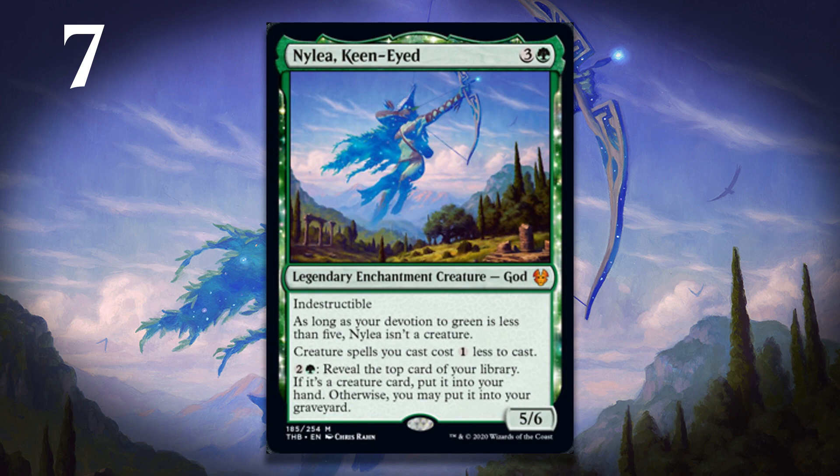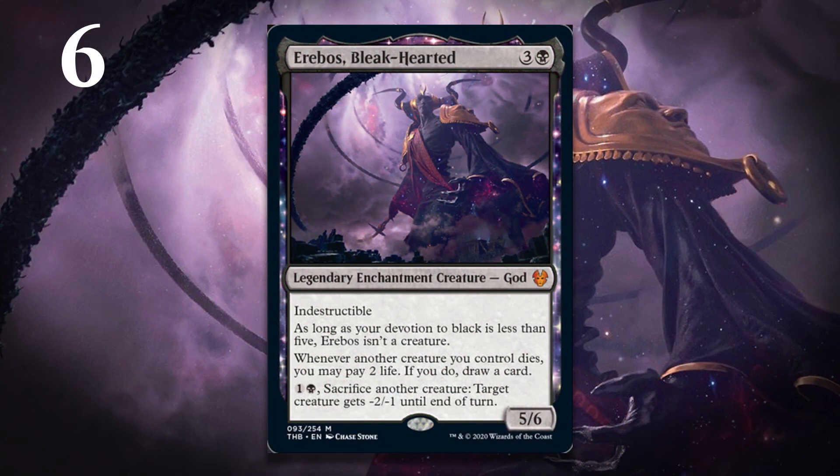Next up, it's Erebos, Blackhearted — the other god to make the list. Like Nylea, Erebos has abilities that are amazing, even if he were just an enchantment. The ability to draw a card every time one of your creatures dies is incredible in limited. Yes, you have to pay two life, but every time one of your creatures is capable of replacing itself, it's going to be incredible. Imagine just trading one of your creatures for one of your opponent's and you get to draw a card — that's what makes every trade into a two-for-one.